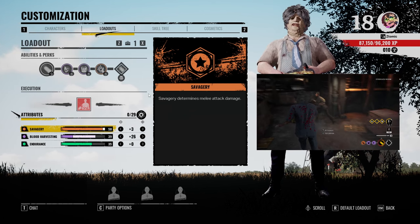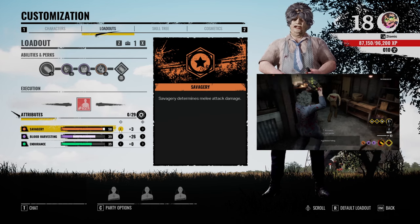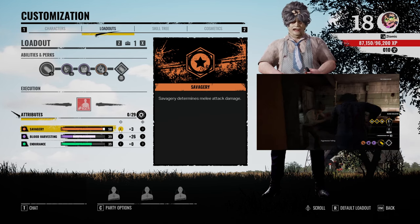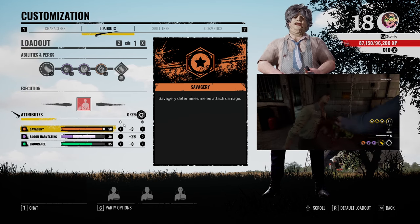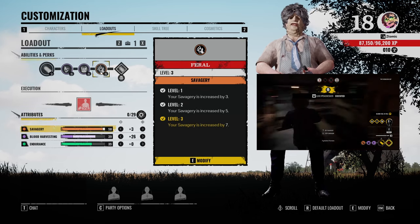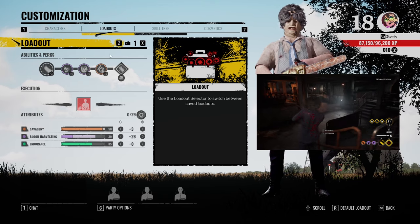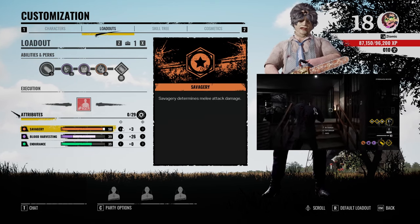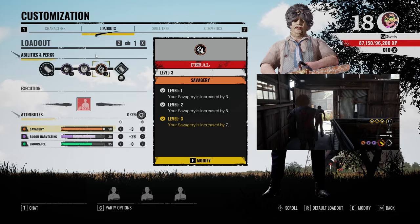We're going to be covering the attributes first. For Savagery, you want to get that up to 50 as fast as possible. Having the max amount of damage for your Leatherface is going to be key for the beginning portion of the game, doing as much damage as you can to survivors. Once you get the Feral perk, you are going to only need 3 attribute points in Savagery to max it out to 50 once you get this perk.